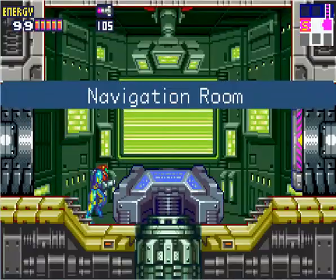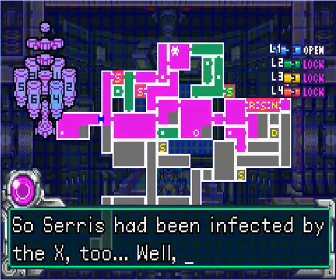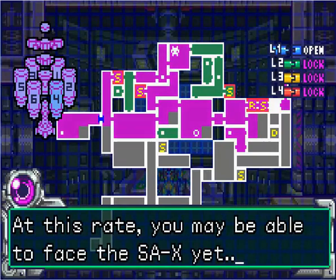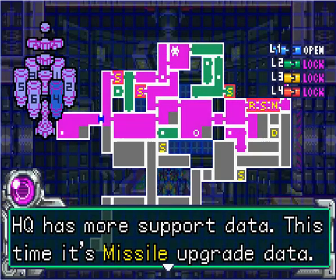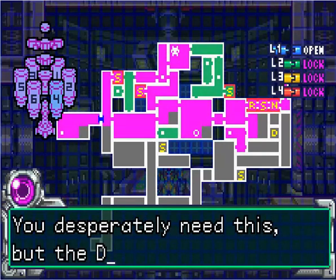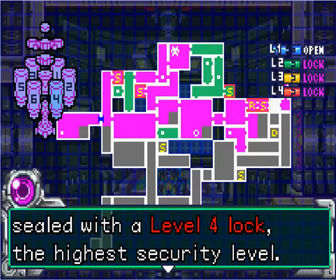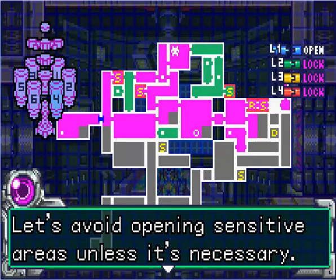Let's see what new information we're going to get. So Sirius had been infected by the X too. As a result, you recovered another ability. At this rate, you may be able to face the SA-X yet, but that's still a ways off. Each navigation room has more support data. This time it's missile grade data. You desperately need this, but the data room here is sealed with a level 4 lock, and right now we only have level 1 open. Let's avoid opening sensitive areas unless it's necessary.